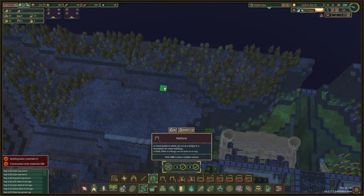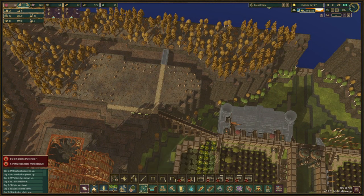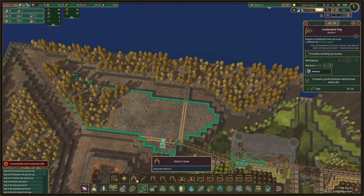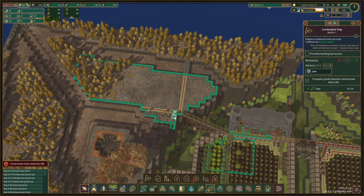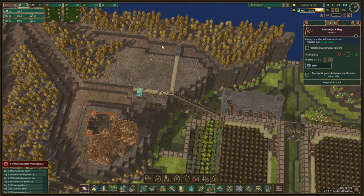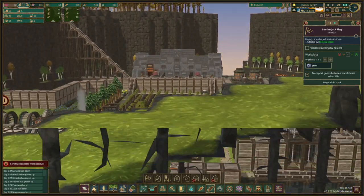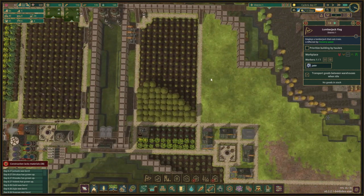We should also consider going over this side so we can chop down those trees as well. They can reach pretty far. We can move one over there and pause this, give this a bit of priority — that will do good. This all needs to go at some point because that is no longer how we're gonna do it.